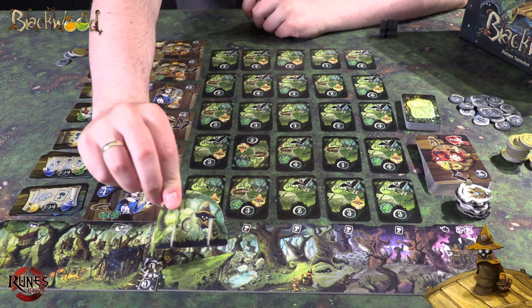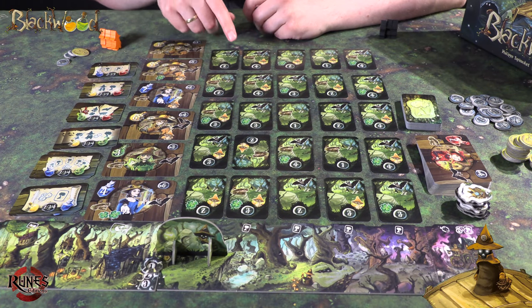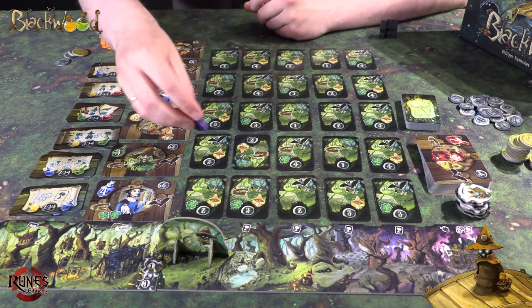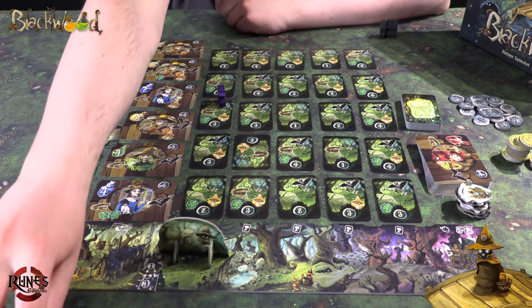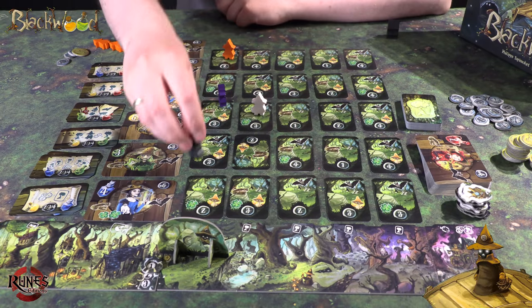Denne brikken viser hvilken rad eller kolonne som kommer til å bli aktivert. Nå er det denne kolonnen her som kommer til å bli aktivert, og så etterpå går du videre og tar neste kolonne. Akkurat nå kan jeg sette ut hvor jeg vil, så jeg setter ut der fordi jeg har lyst på en frosk, en firkløver og en sopp. Neste spiller setter ut, kan ikke gå der, men kan gå der, og så setter orange og svart ut.